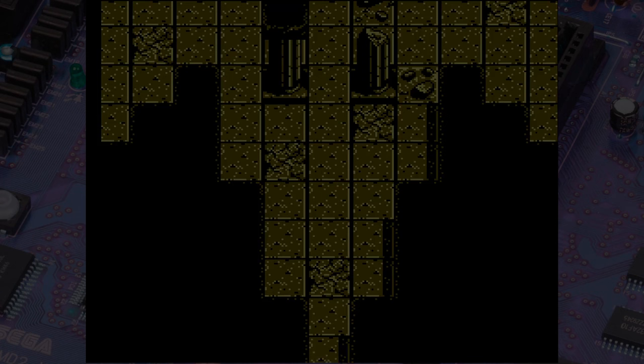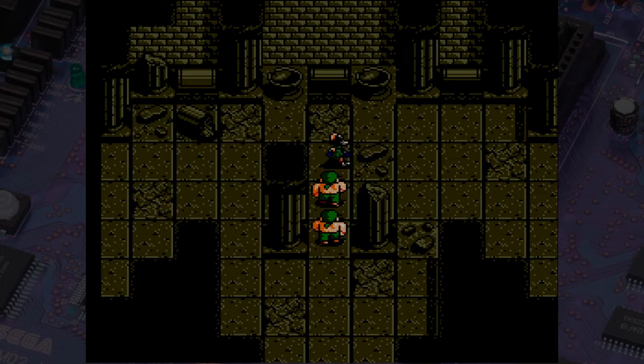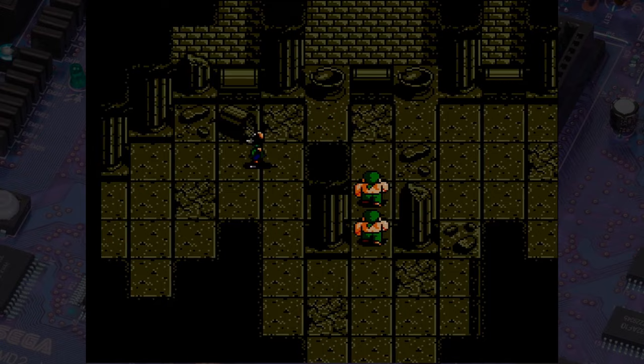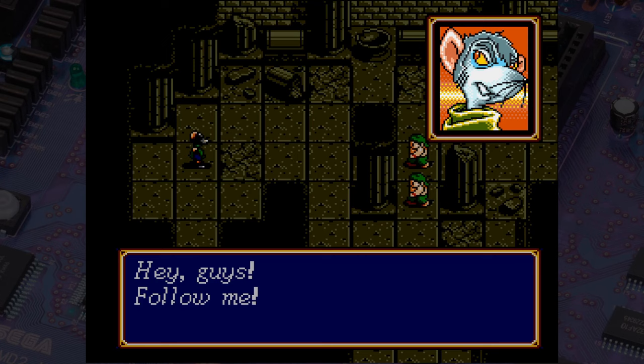Shining Force 2 begins with a cutscene as soon as you turn on the Genesis, before you even get to the title screen. It sets up the entire first part of the game and if you skip it, you'll be a little confused as to what's going on. In this scene, a humanoid rat-like thief and a few of his burly companions are in a temple of some kind, looking to pilfer some valuables. His name is Slade.